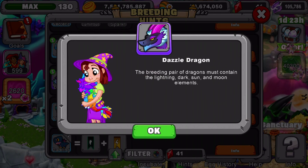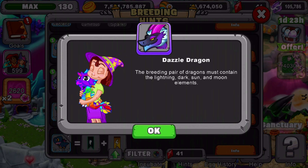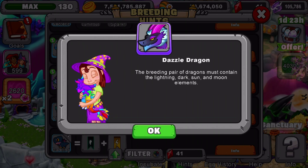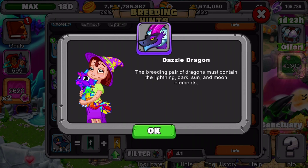The breeding pair of dragons must contain the lightning, dark, sun, and moon elements. So I recommend you use a Spark dragon level 11 and above, and a Dusk dragon level 11 and above. Don't forget, the higher the dragon's levels you use for breeding, the better odds you'll get for breeding.